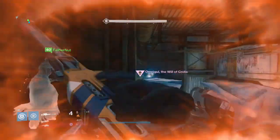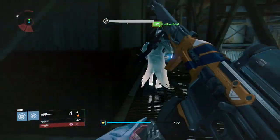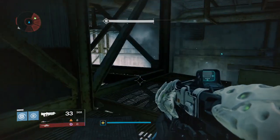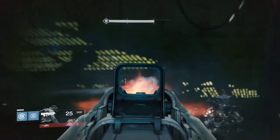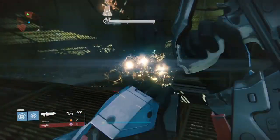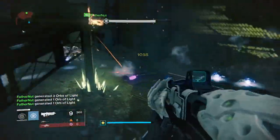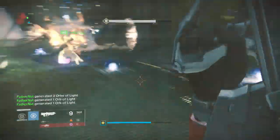And there we go — one of us got it! When you kill her right there she has a chance of dropping the Grasp of Malik, which is a really beast pulse rifle right now. I also just picked up the Omnigul Bond, so you can get bonds and other loot as well.